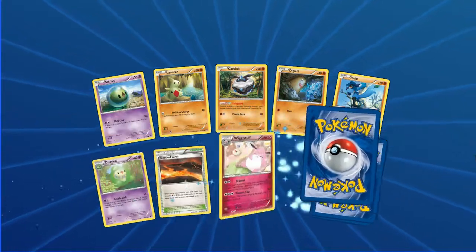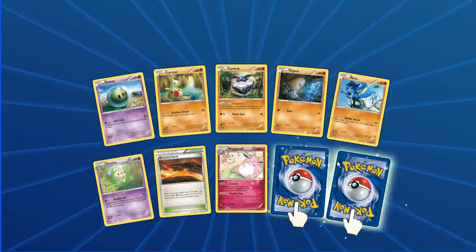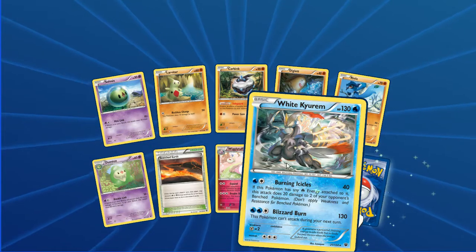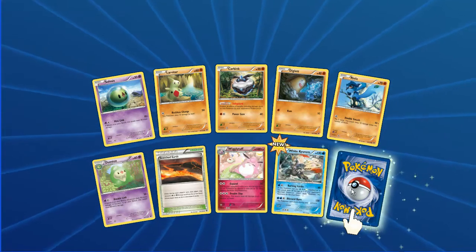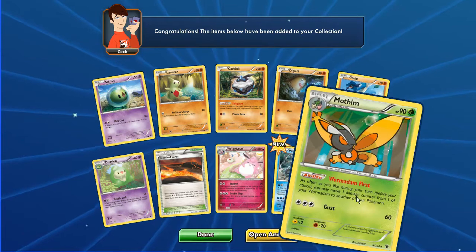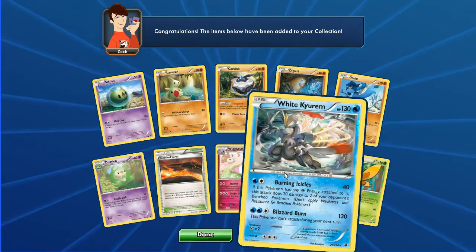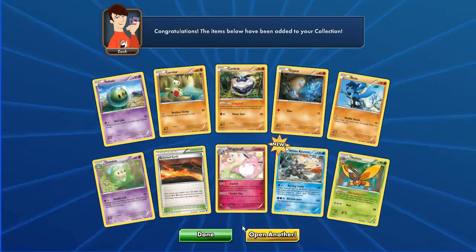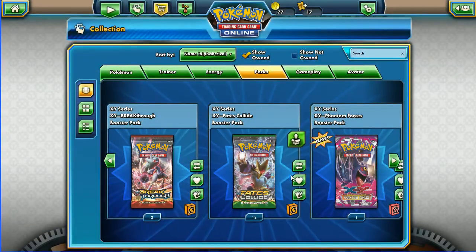Next pack: Celosia, Larvitar, Carbink, Diglett, Riolu, Duosion, Scorched Earth, Wigglytuff. Oh sick - we've got a Whirlipede reverse holo rare! And a not-so-impressive Mothim in the back, but we still love it. Badass card.